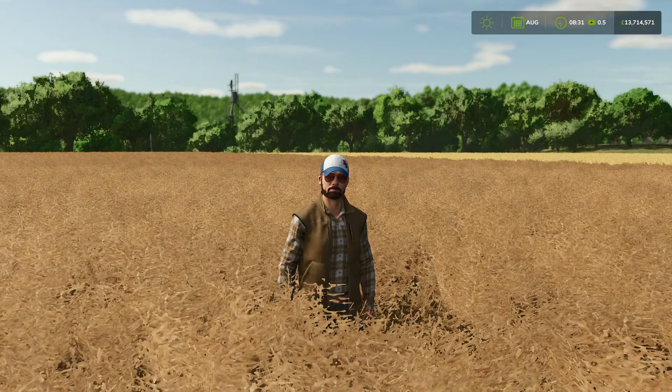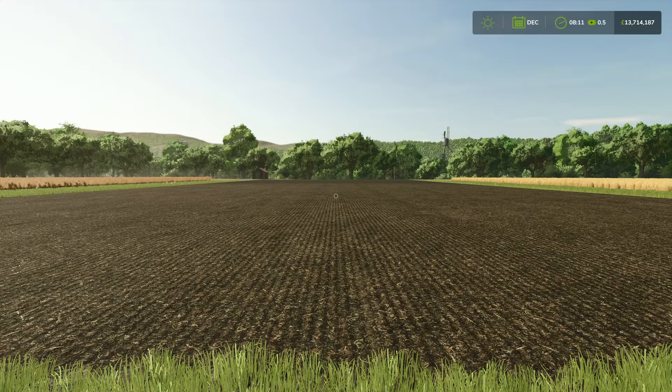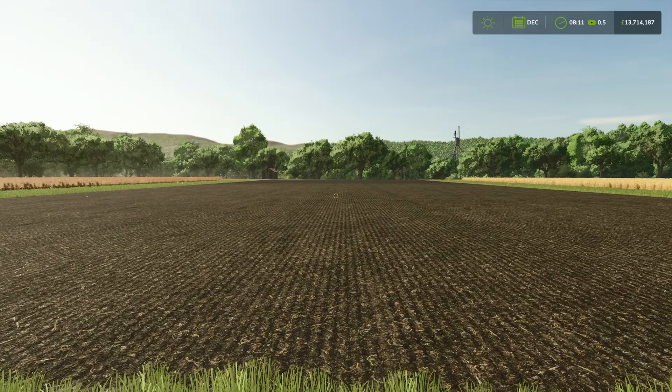So canola - what's this all about then? First up, you're going to need to get your field prepped. If you're playing with ploughing on, you're going to need to plough the field every three harvests to get the maximum yield out of it. And then with lime, if you're playing with that on, every three harvests you're going to need to put a layer of lime down. You need to cultivate and then put two layers of fertiliser down.